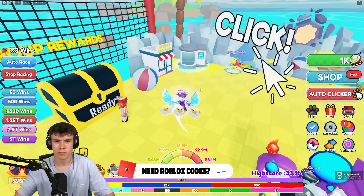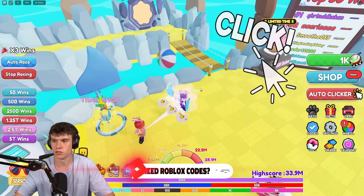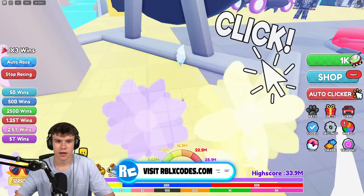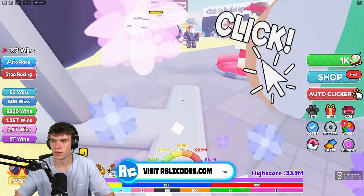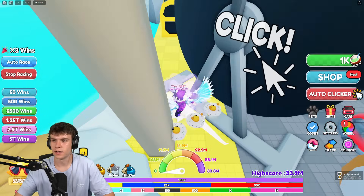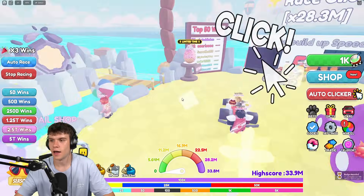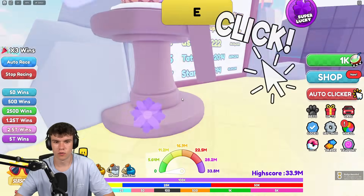Once you guys have that, I'm going to be showing you guys the second shine location. Follow me. All you need to do is just come behind here and the shine is just going to be over there. Click on it. Then all we're going to do is come now behind here behind this beach ball, claiming it as your third or fourth one.